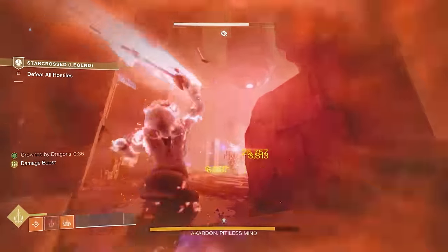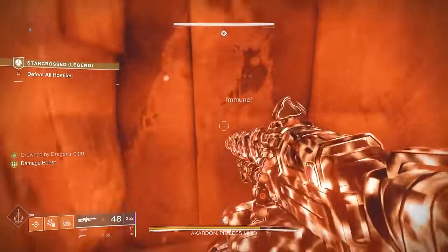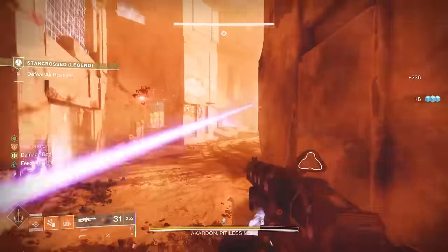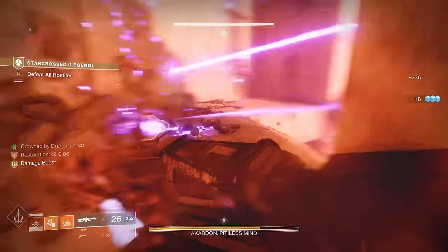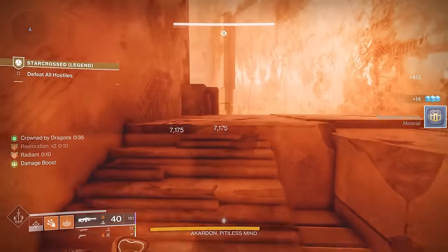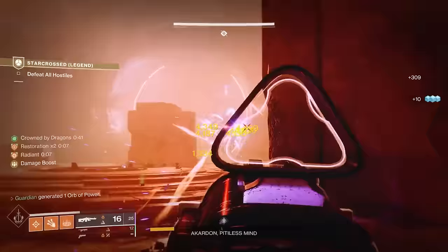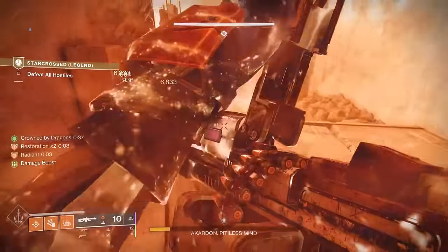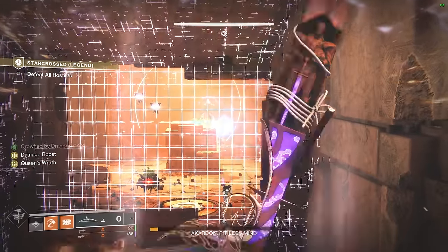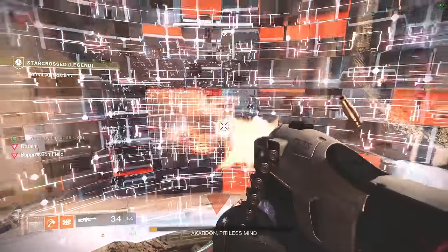If Bungie patches the Wish Ender cheese, here's what you do: pick up the buffs at the bottom of the area, come to this rock on the right side, and live over here on the right side. Kite the boss left to right and take care of any enemies chasing you. There's a mini boss to the right — once you take care of him, it's really safe to go to the right side and refresh your buffs. You can also get buffs at the entrance but it's very dangerous. Basically stick at this rock, Wither Hoard the boss, and take your time. Honestly, just use the Wish Ender method — it's much easier. If they patch it, you have this strategy as a fallback.